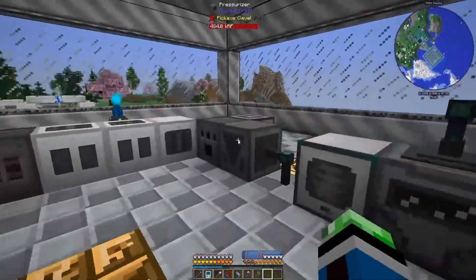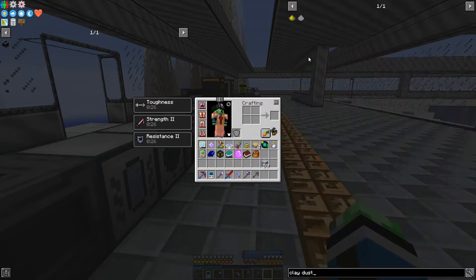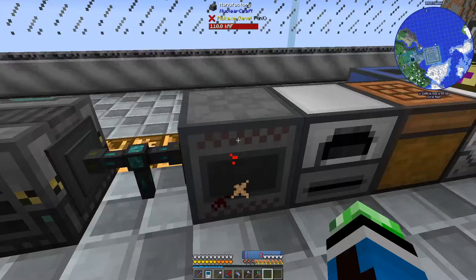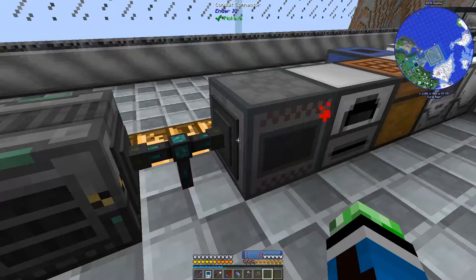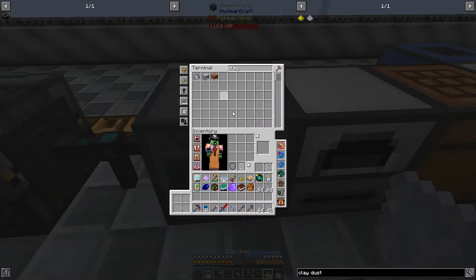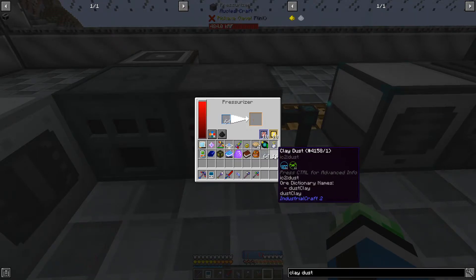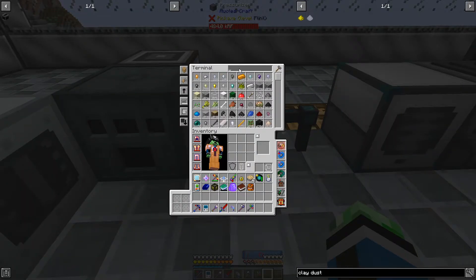Let's pressurize this really quickly. Then we need to manufacture this in the manufactory - clay dust goes there. That's pretty worth it, except now it can't extract fast enough. I'll just do this manually. Give me the clay dust except one.